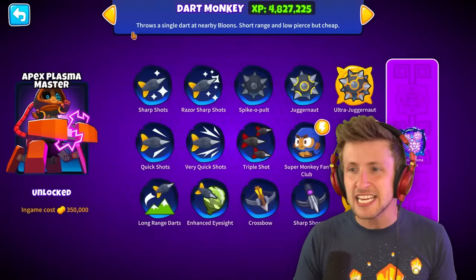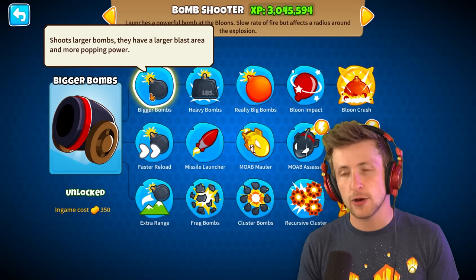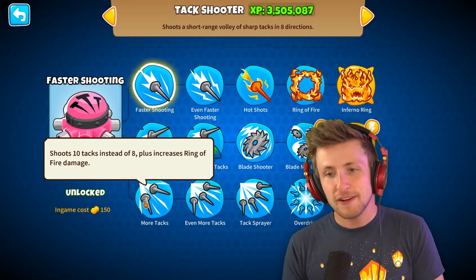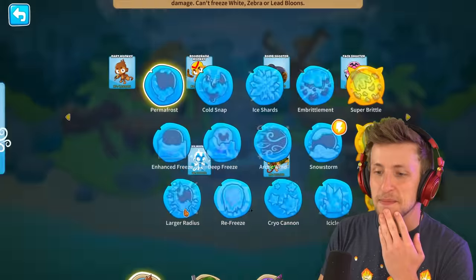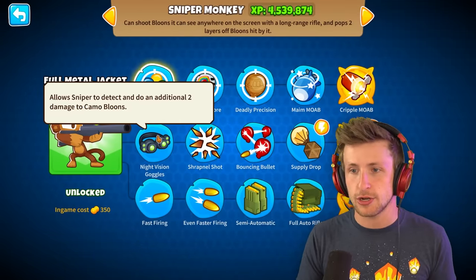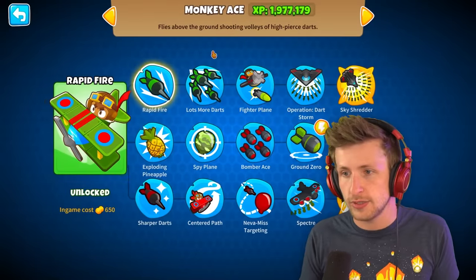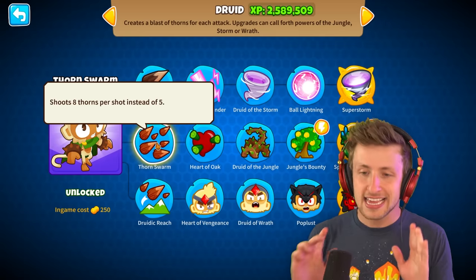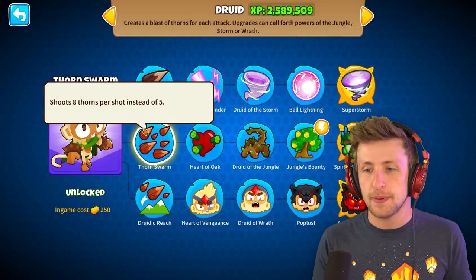I have to find the strongest T1 upgrade. Improved Ranks can pop up to eight balloons — not bad. Bigger Bombs would give us Explosion. Faster Reload? What if I get More Tacks — does that mean I shoot 10 projectiles right at the start? That might be the play. Added Twin Guns doubles attack speed, so I don't think that's really important. Or do I want Thorn Swarm — shoots eight thorns per shot instead of five. For the T1 upgrade, I'm going to pick Thorn Swarm.